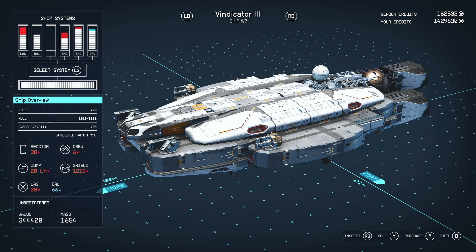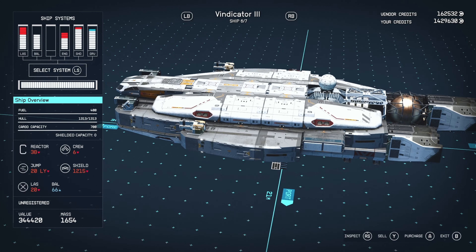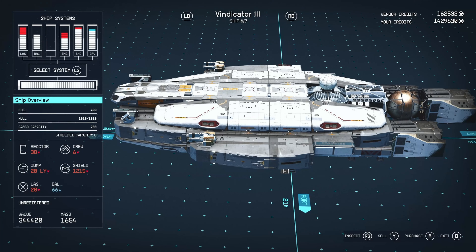It's got a fuel of 400, which is very good — anything over 200 allows you to make multiple jumps without worrying about stopping. It's got a hull of 1,313, which is very good; if your shields drop you'll definitely be able to survive for a little bit. It's got a cargo capacity of 700, which isn't bad. This is clearly more of a combat-oriented vessel, so that cargo capacity is just nice to have — good for storing bits and bobs, but I wouldn't try to move outpost supplies.